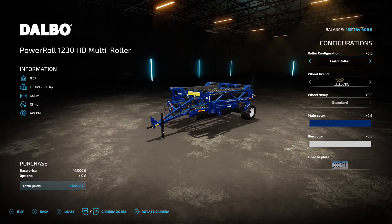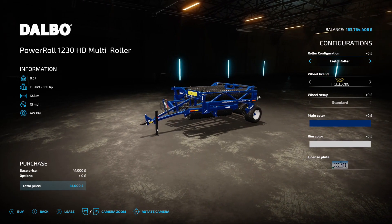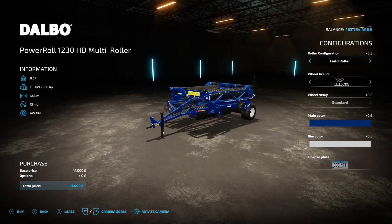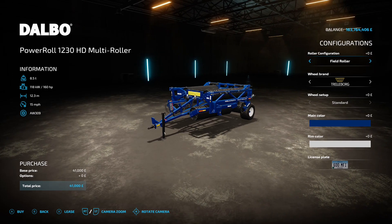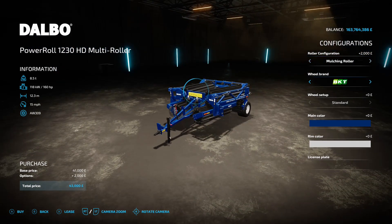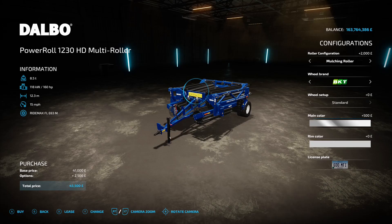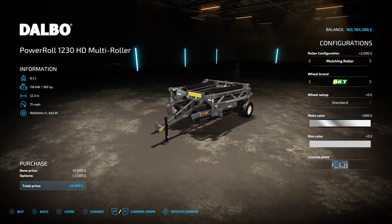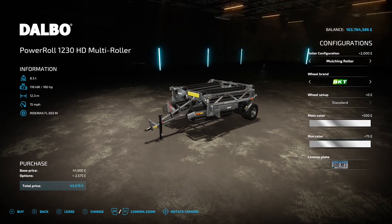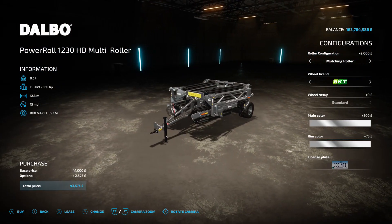Next up is the Power Roll 1230 HD Multi Roller, this is by Matt Trucker 921, 4.36 megabyte on the download. You're going to find it under rollers. It's got a 160 horsepower requirement from your tractor, 12.3 meter working width, 15 mile an hour working speed, 41 grand to buy. You can have it as a standard field roller, a grass roller, or a mulching roller. You've got your wheel brands and tires, and for main color let's go stainless steel - something shiny. Three options - grass, field, or mulching. Very nice.